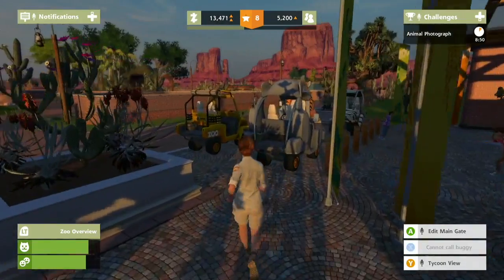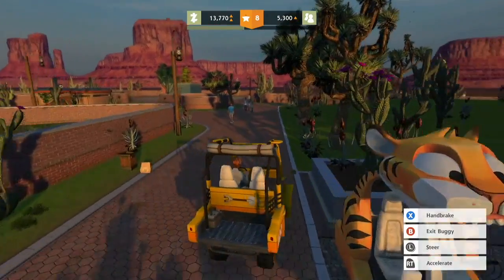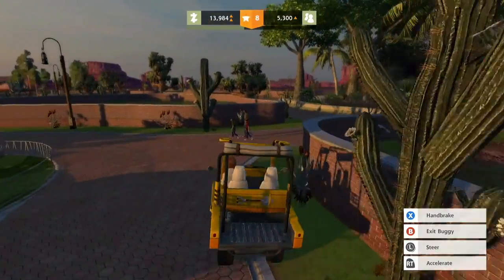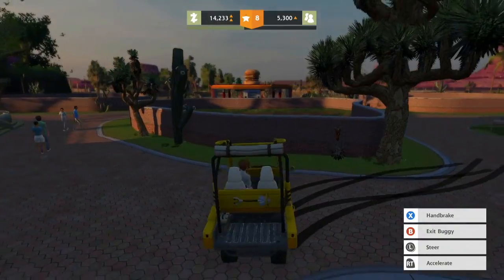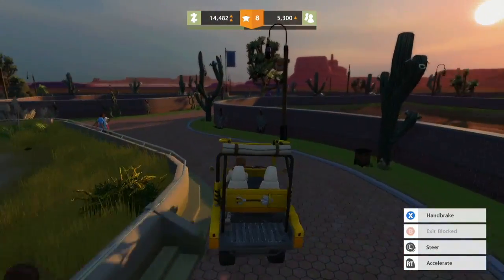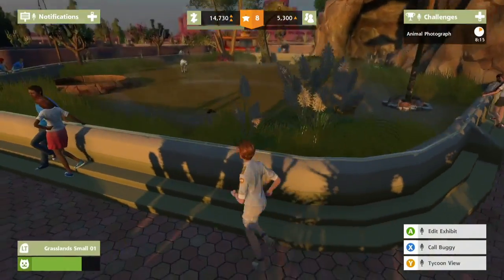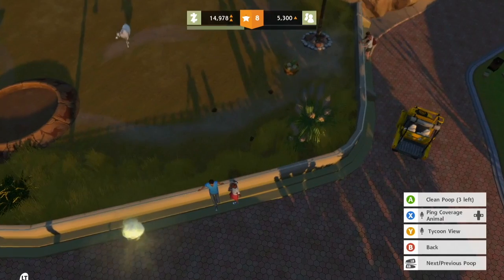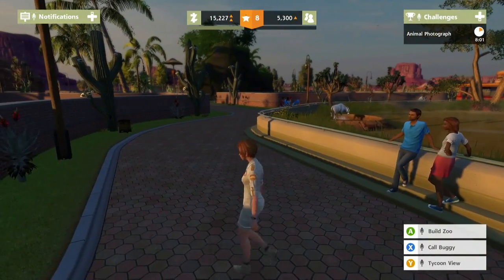I made a cactus. The zookeeper eskimo-kissed the cactus! Oh yeah, crank up that music. Can you break it? Oh, I got a horn? He's gonna be like 'what the heck?!' There goes the crazy zookeeper again. How are you guys looking? Poop! Oh, we got three poops. Boom — poops are clean.